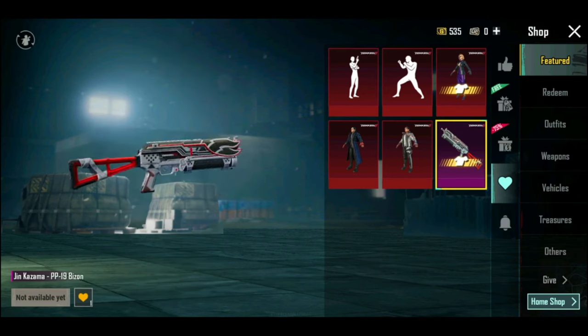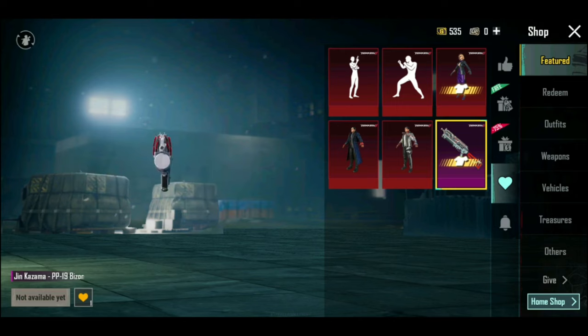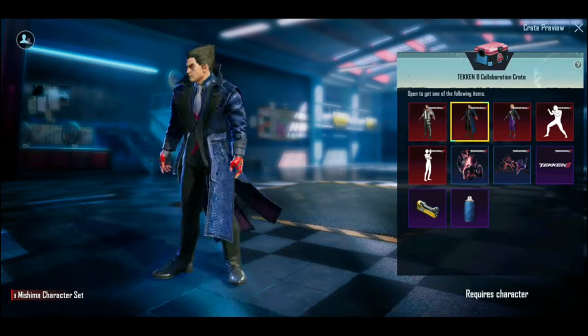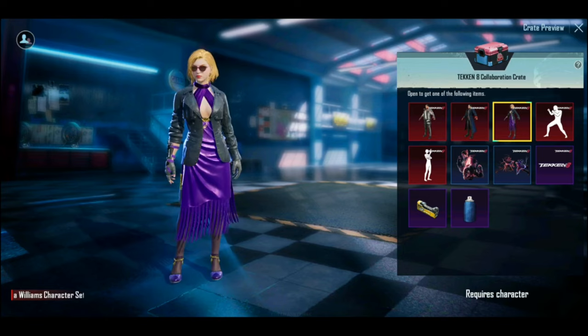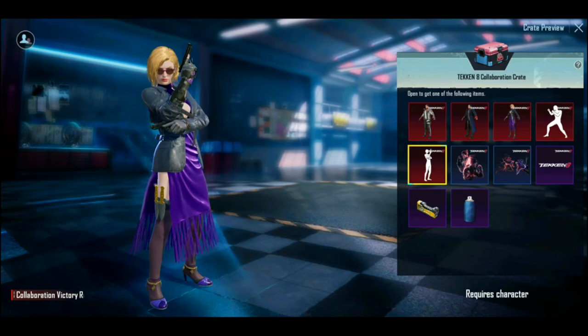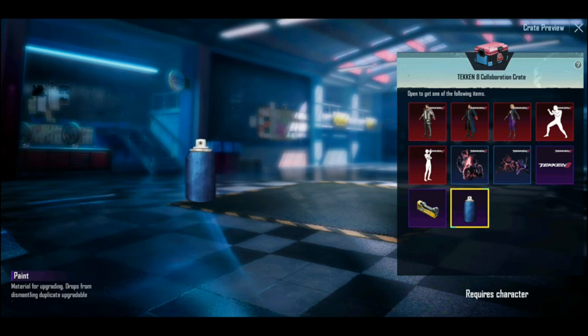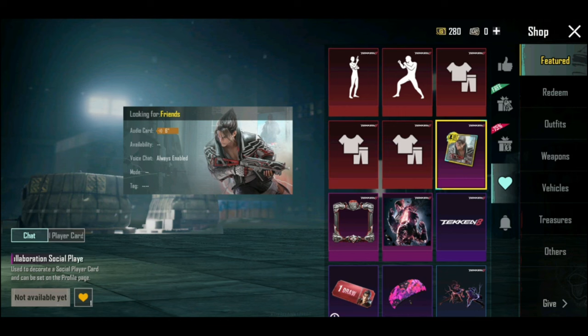The third is a skin — it's not upgradable. The second is a main item and a create that is open. The second is a main item, a moon sticker, and a paint bottle. The other main items include a name card, an avatar frame, and an avatar.